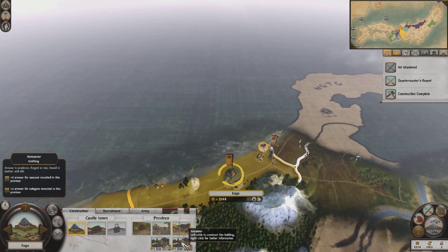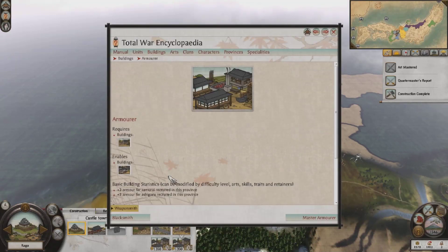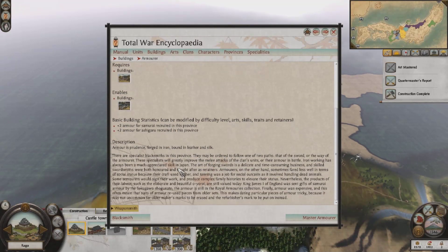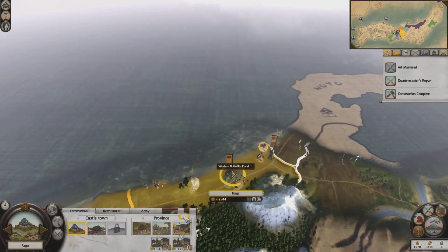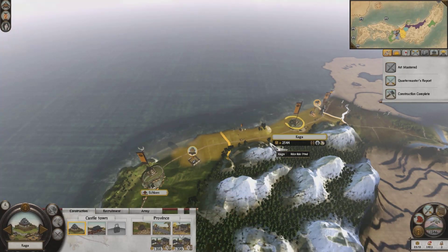Ashigaru get armor upgrades for Samurai. I wonder if that applies to warrior monks, because it just says Samurai and Ashigaru. Well, even if not, maybe it wouldn't hurt to have my Ashigaru get some armor. I already improved my artisans, so I'll go ahead and upgrade to this armor.